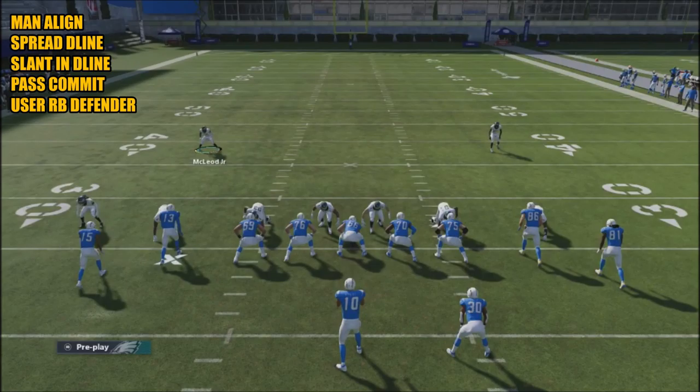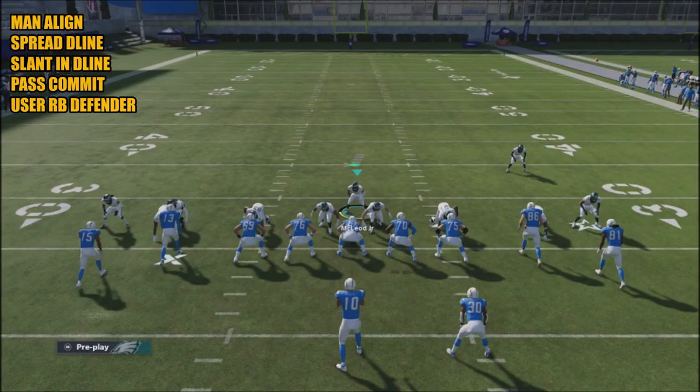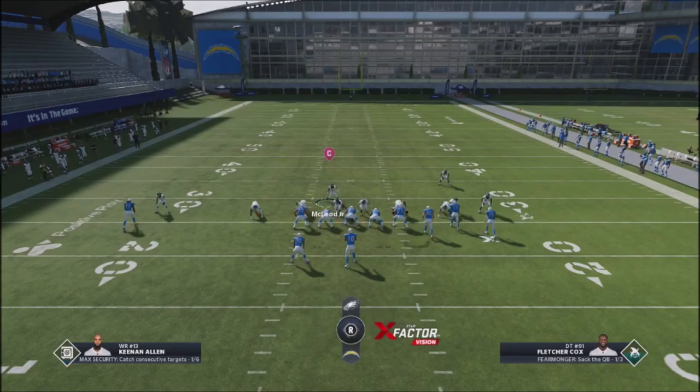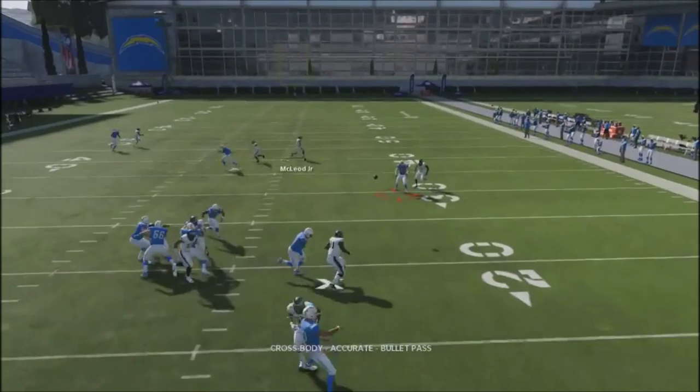Let's set this up again — crash down, press, and I'm going to user this guy. I'll also press these guys and user over the safety, and my assignment is to play that running back. A lot of times what's going to happen is the pressure is going to come in. Now here's the problem with this defense — it does make it somewhat difficult because you have to make fast decisions and cover guys. You have to quickly determine whether the running back is going out.